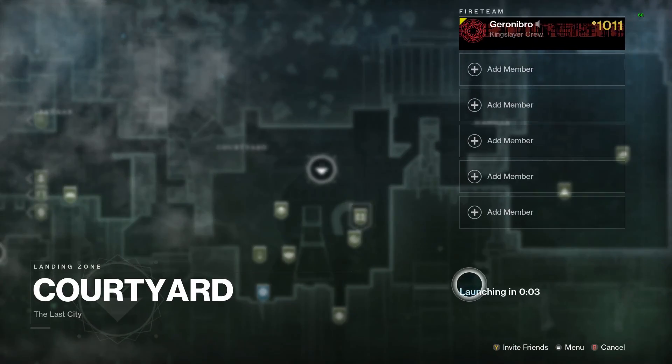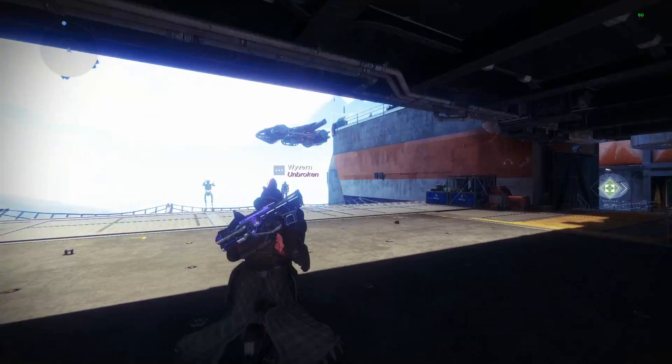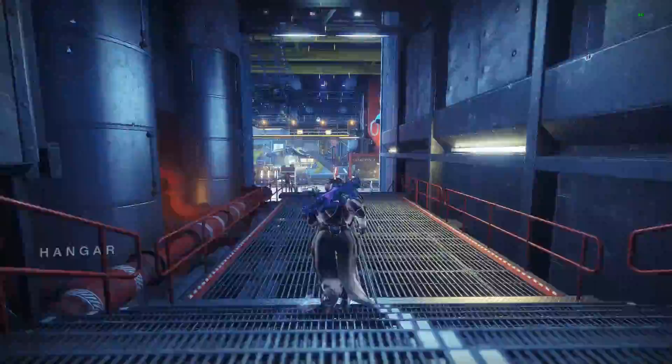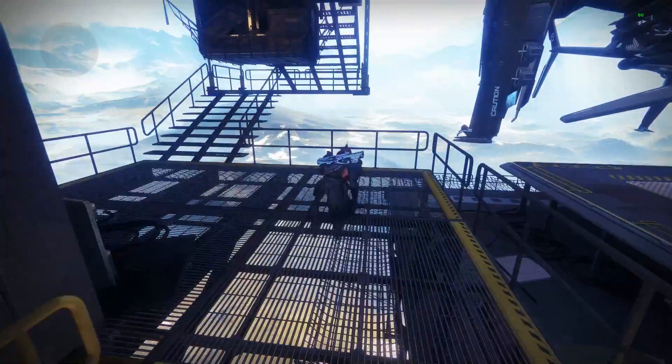The first location is the Tower Hangar. If you go into the courtyard and head towards Saint-14 and Amanda Holiday and turn left, you're going to go up this catwalk you're seeing here, and you'll find Xur right there on the catwalk.